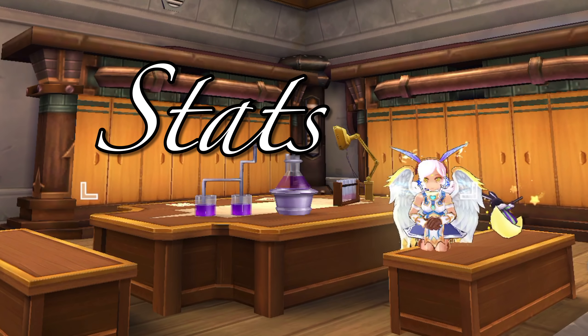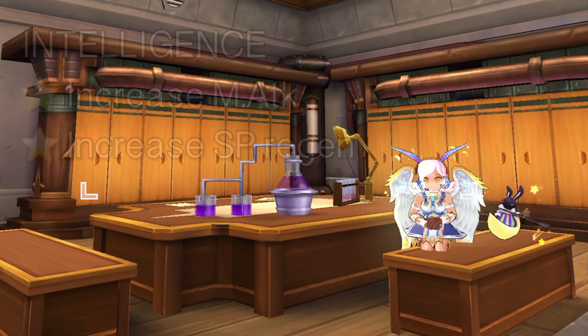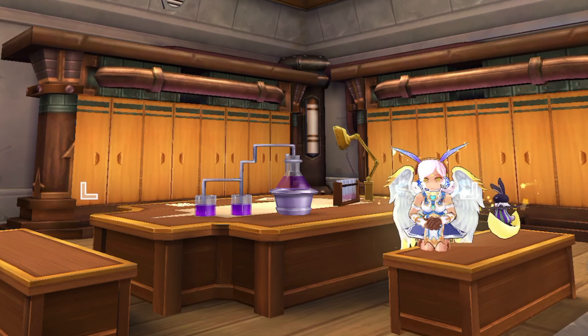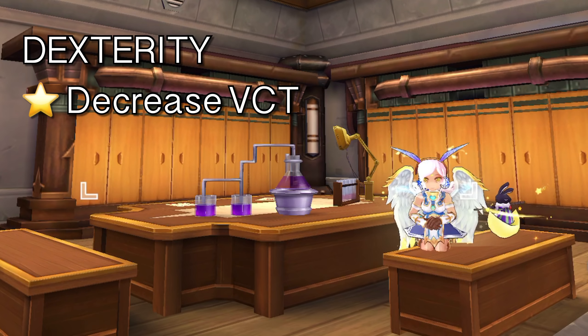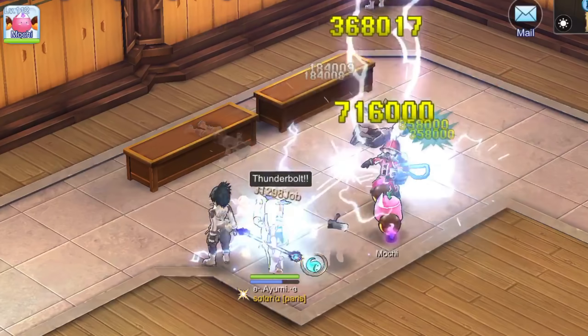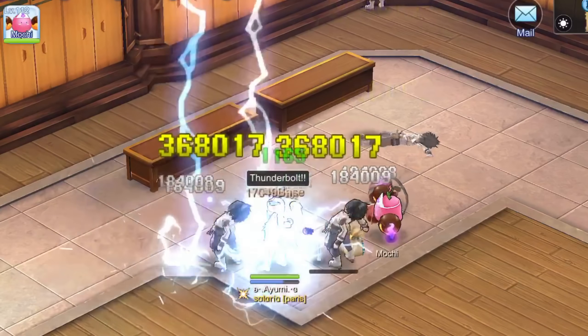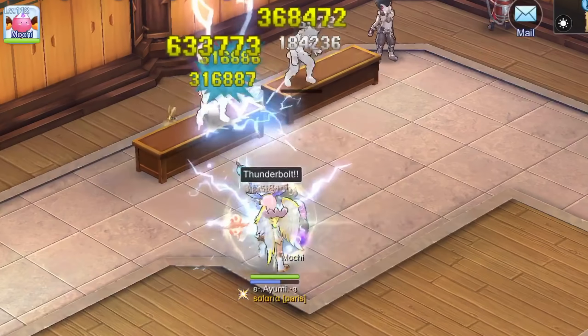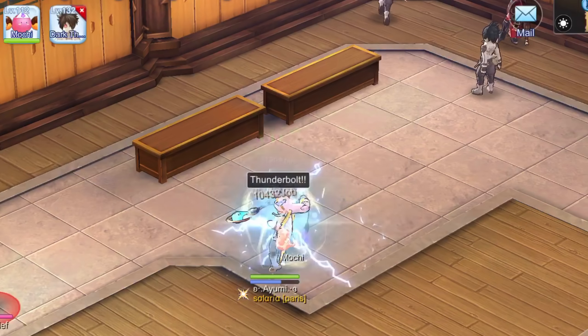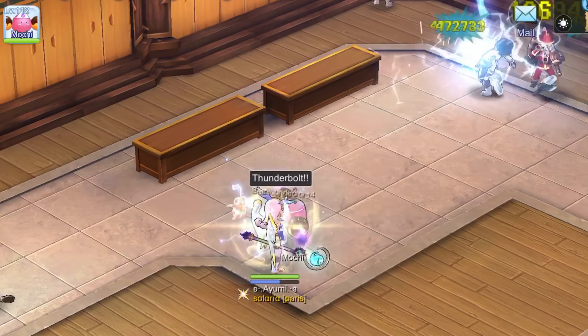First, let's discuss the recommended stat distribution. The most important stat to pump first is Intelligence as it increases magic attack and helps with SP regen. However, since the spells of the Super Novice have a long chant time, you also need to add points on Dexterity which reduces variable cast time. There's no need to put points on Vit or Agi for survivability since this is just a farming build and our priority is to one hit kill the monsters. However, if you feel the need to add Vit or Agi for increased HP or Flee, it is up to you.